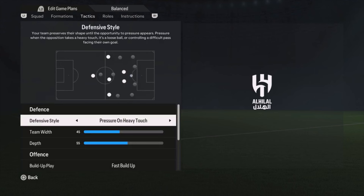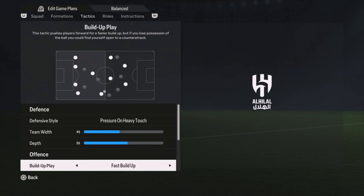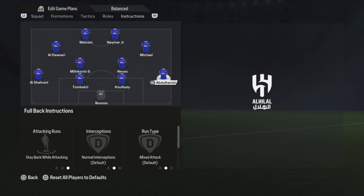Now let's go to the tactics. I have pressure on heavy touch with a width of 45 and a depth of 55. For build-up play: fast build-up, direct passing. On chance creation: width 55, players in the box five bars, corners and free kicks both on two bars.